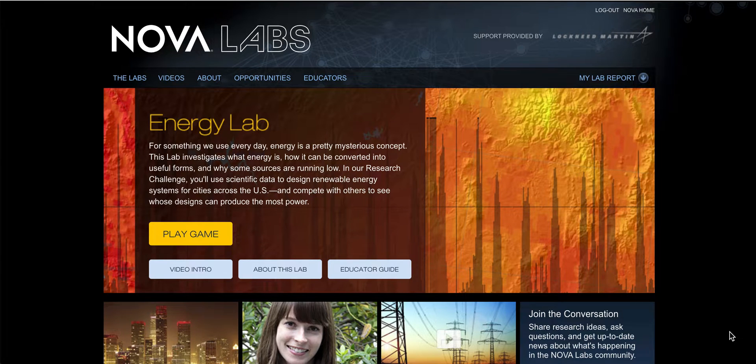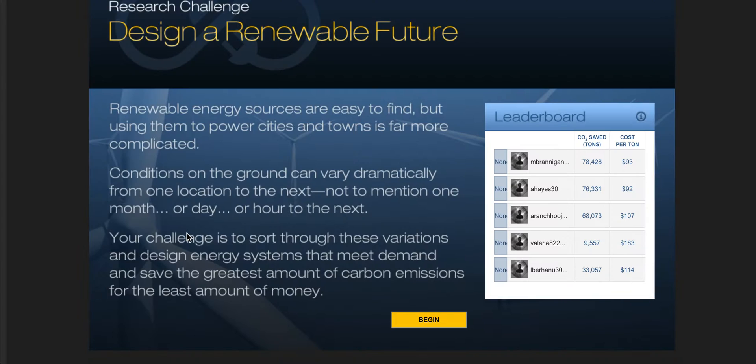Hey students, in this lab we are going to Nova Labs, which is their energy lab, and we're going to play a game that basically gets you to help design renewable power systems that can actually power cities and towns. It's pretty complicated because with certain budgets, you need to figure out what are the best renewable energies to use.